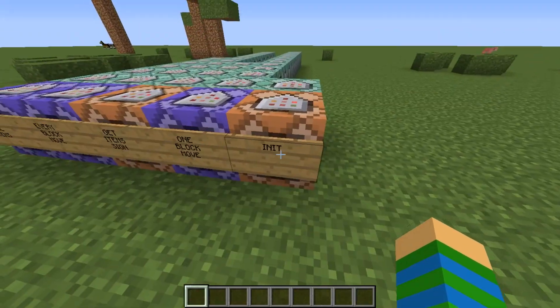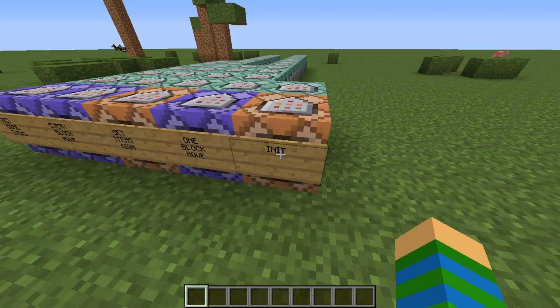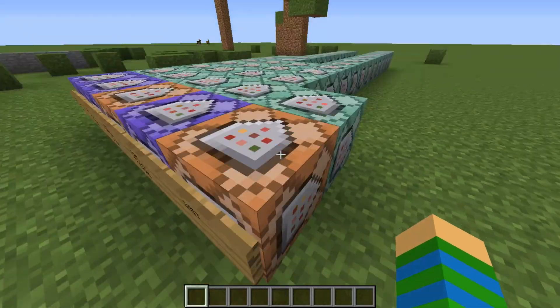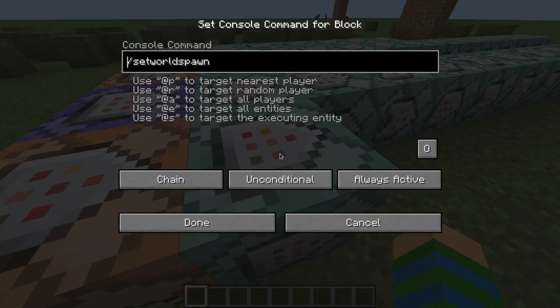But yeah, basically this is the init. It means these are the commands that work only once - it sets gamerule commandBlockOutput to false so you don't get spammed, and also sets the world spawn.